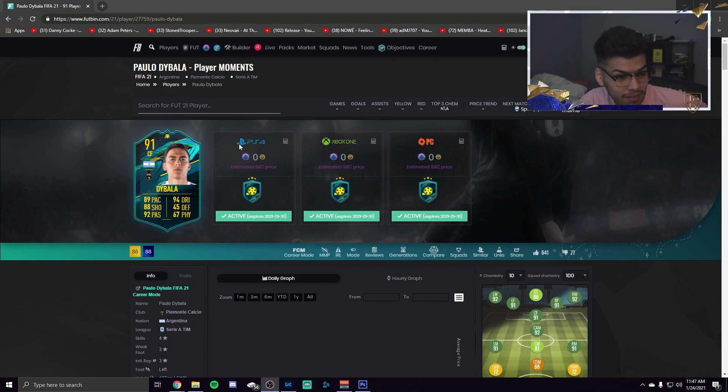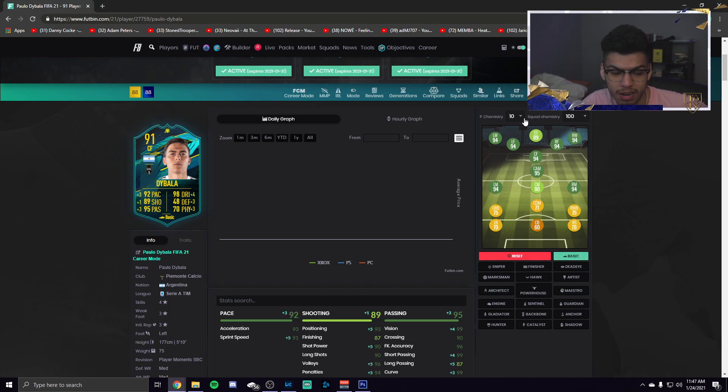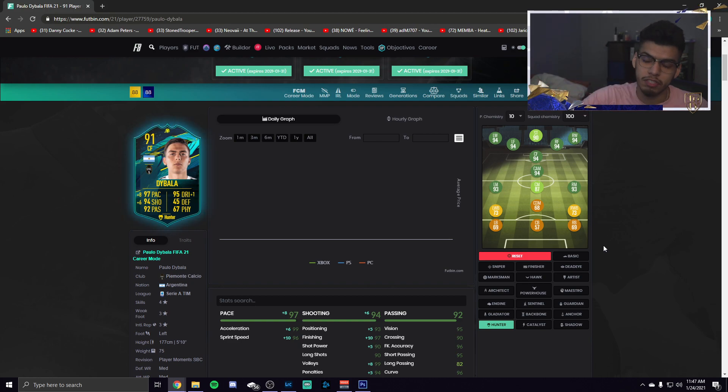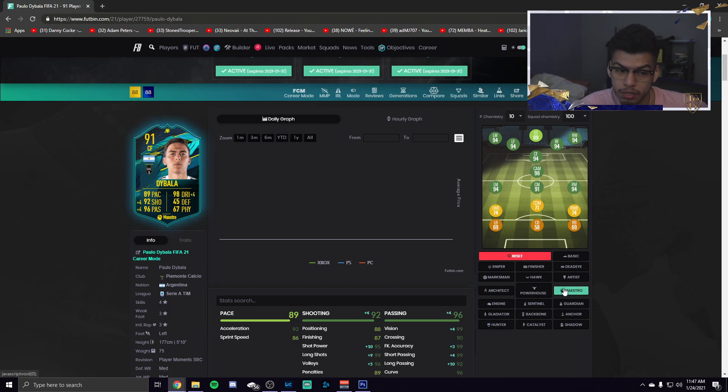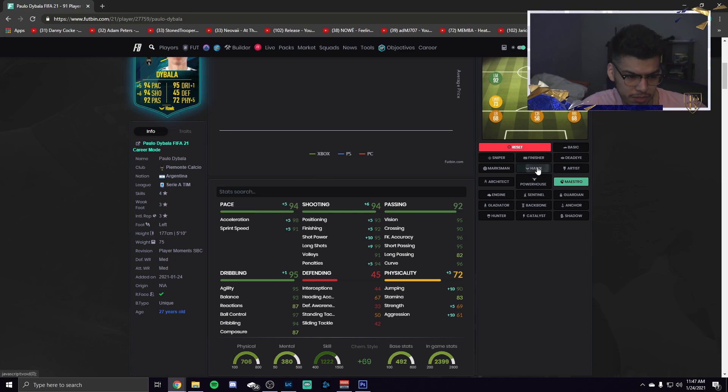Looking at Dybala, he's a very versatile player — you can play him out wide, as a winger, or even as a striker, though he's better as a winger than a center forward which is a bit weird. He might lack a little pace up top, but regardless of where you play him, you have to put a Hunter card on him, making him a 94-rated player. He gets strong links to Chiellini, Cristiano Ronaldo, the Rule Breakers Cuadrado, inform Cuadrado, Road to the Final Sandro — a lot of options to fit him into your squad. With a Maestro he becomes a 96-rated CAM and the card just goes absolutely nuts.